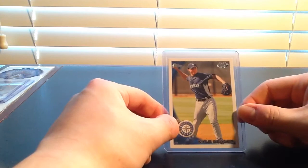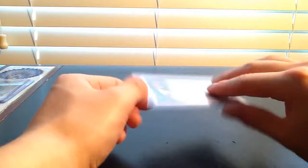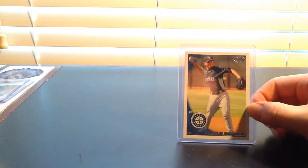At number eight I have this 2010 Topps Pro Debut Kyle Seeger card. It's got the Arizona League logo going on there and him in a spring training uniform. This was back when he was still playing second base. It's a really nice looking card — I like the 2010 design a lot. This is one of my first Kyle Seeger cards I picked up that wasn't a relic, numbered, or autograph card, and one of the first Kyle Seeger cards ever made. So I really like that one.